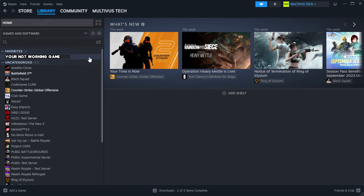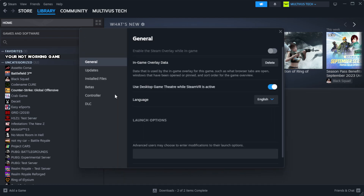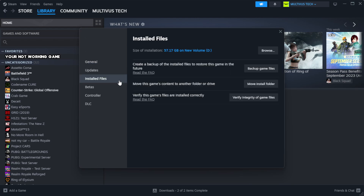Right-click your not-working game and click Properties. Click Local Files. Click Verify Integrity of Game Files.